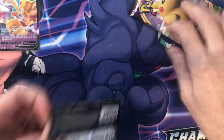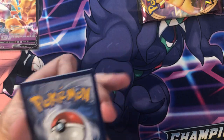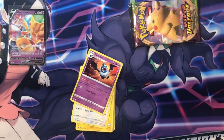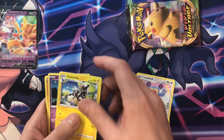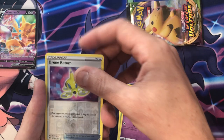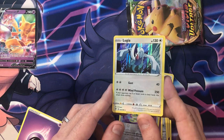Let's see if this Vivid Voltage pack does anything for us — really want to get either the V-Max or the rainbow Pikachu V-Max, which is going for around 250 bucks raw right now. I'm having some issues with my cam here — just give me a second. We got: Swoobat, Loudred, Zebstrika, Clefairy, Fanfan, Yanma, Galarian Meowth, Duskull, a Reverse Holo Dronednaw that's weirdly printed.